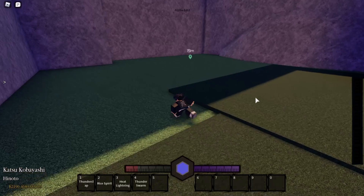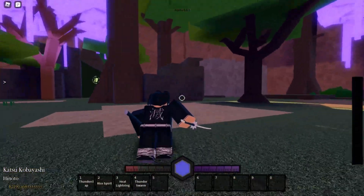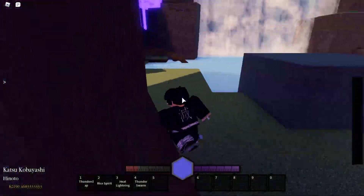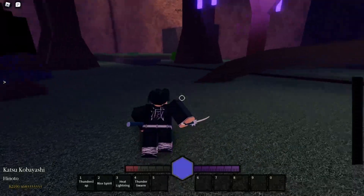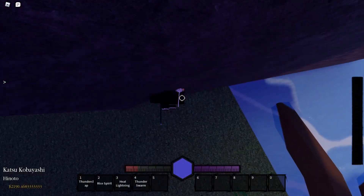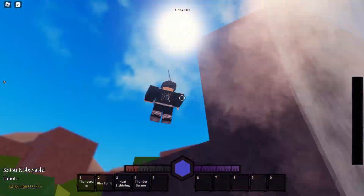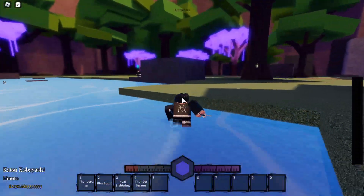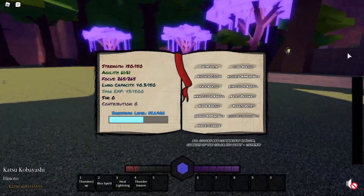Keep in mind, if you can only wall jump and leap when you've gotten the first breath move, you just gotta hold E. You can just press space after you've jumped against a wall, and then press Q. You can do that. That's basically it — how you get those two stats fast.